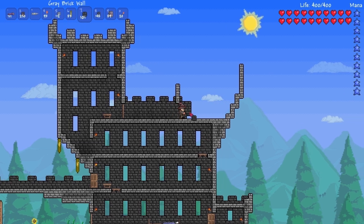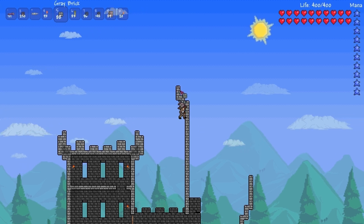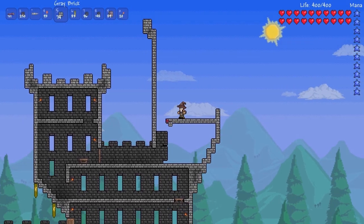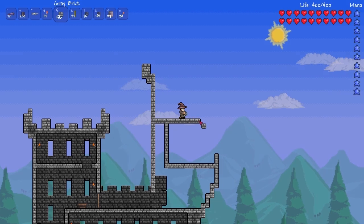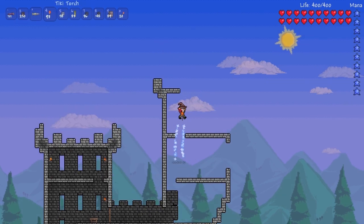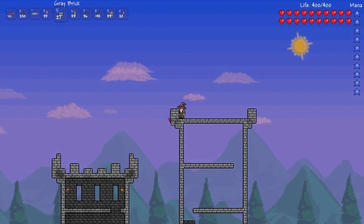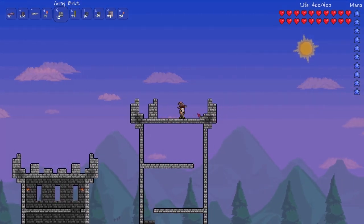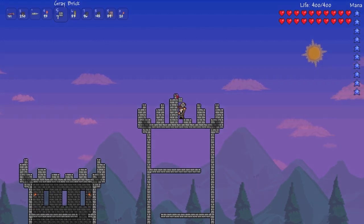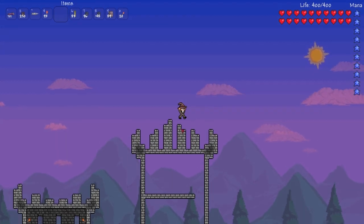It looks much better that way. I want this to be the main tower so it needs to be higher, it needs to stick out everywhere. I want this to be about three floors high, all chambers equally high. I want the battlements on this tower to be a little bit different — a sort of little pointy thing in the middle.